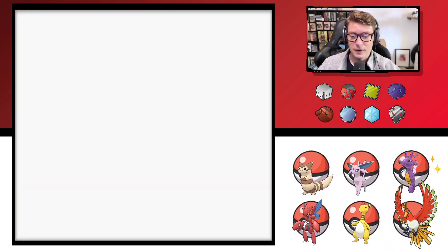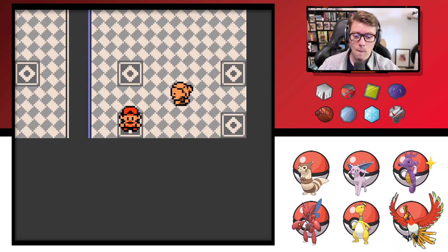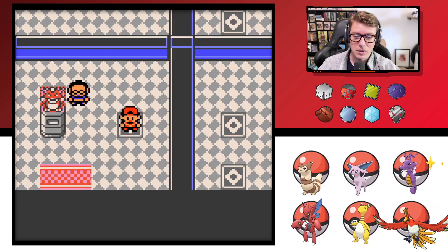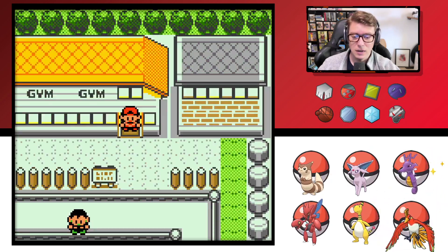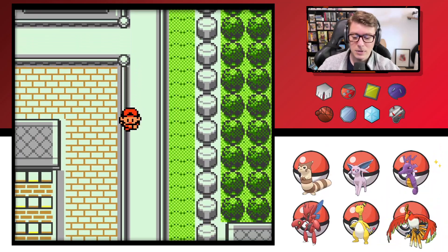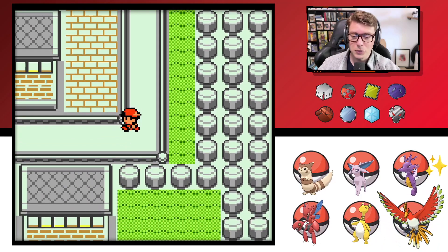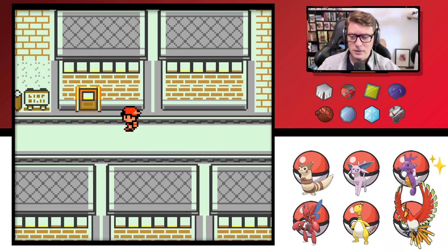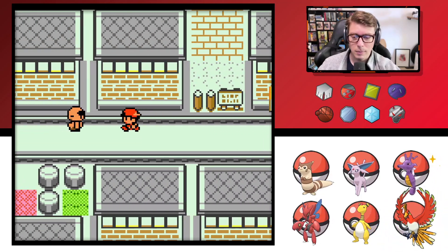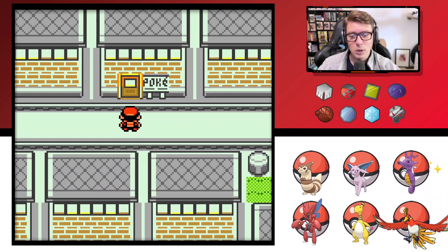Alright, let's see if I can get out of here. Does Dig work? I feel like I'm getting close to the exit — yeah, we got out. Let's heal up and wrap up this episode of the playthrough. Thank you guys for watching — we will continue with more Pokemon Gold tomorrow where we take on the next gym leader. I forget who's next but we'll worry about that when the time comes.